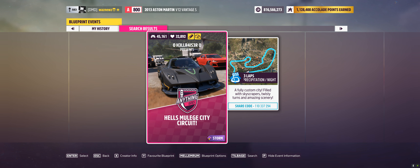Hey guys, welcome to yet another custom blueprint. This one is not mine — it's by Hell Racer Zero. It's called Hell's Mulega City Circuit, a fully custom city filled with skyscrapers, twisty turns and amazing scenery. The conditions are storm, heavy rain at night, and it's three laps. Let's see what he's got.